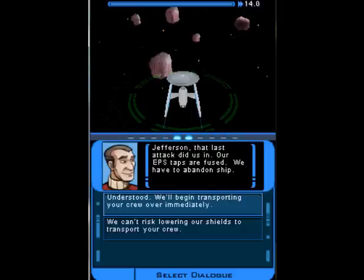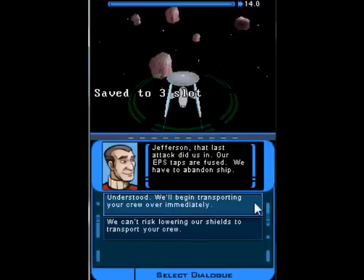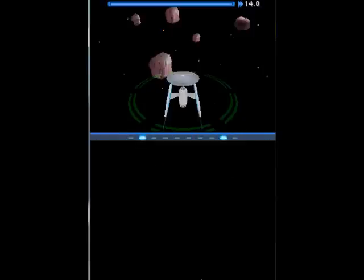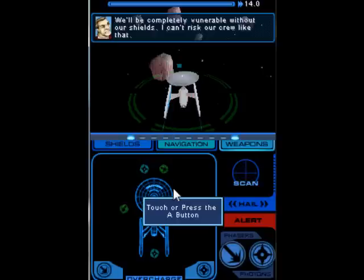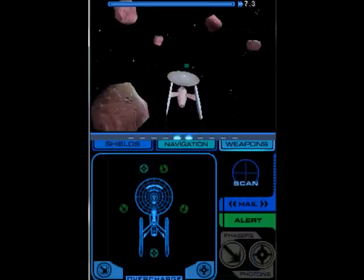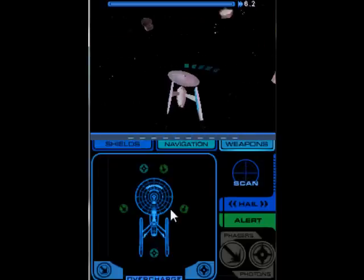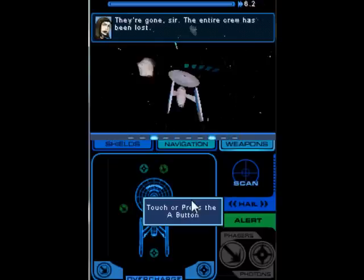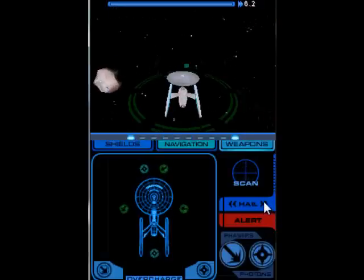We can't risk lowering our shields to transport your crew. We're understood. We'll begin transporting your crew over immediately. This is another save state moment, people. We'll need to lower our shields and get within range to beam Sheridan crew over. We'll be completely vulnerable without our shields. I can't risk our crew like that. But I just said that we could. Sir, it's either that or the Sheridan crew dies. Well, let's take the risk. Green alert. Everything's fine. Now in range. Transporting. We're so screwed. The Sheridan — they're gone, sir. The entire crew has been lost. Well, then why did I put my shields down?